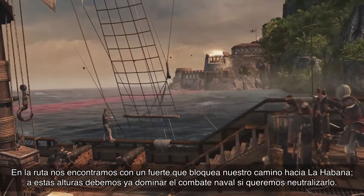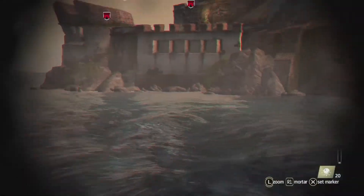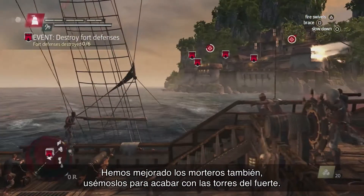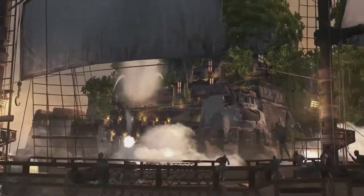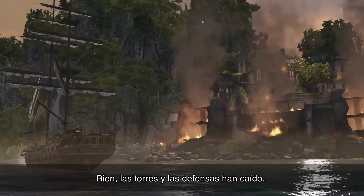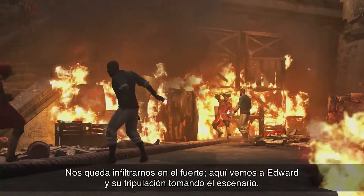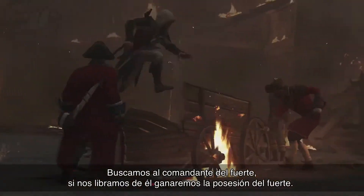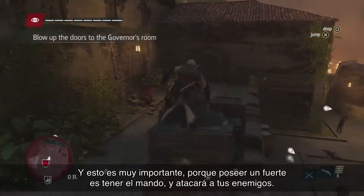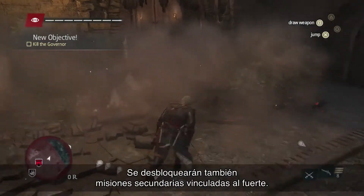In our path, we see a fort blocking our way to Havana, so we need to have mastered naval combat to take it out. Since we've recently upgraded the mortar, let's use it to take out the fort towers. Now that the defences and towers are down, we still have to infiltrate the fort — this is where we see Edward and his crew raiding the environment. We're looking for the fort commander; taking out the commander gives us ownership over the fort. A fort you own will work for you, attacking your enemies, and it unlocks a bunch of side missions linked to the fort itself.